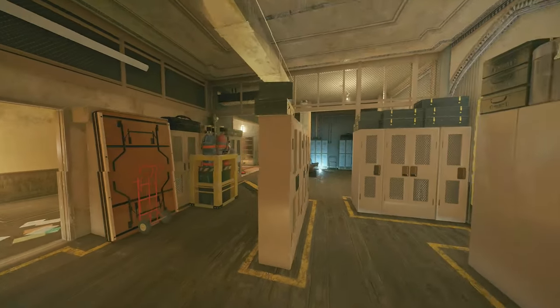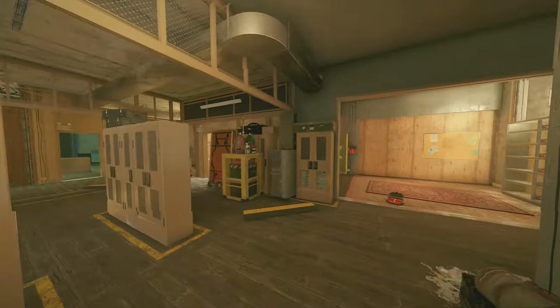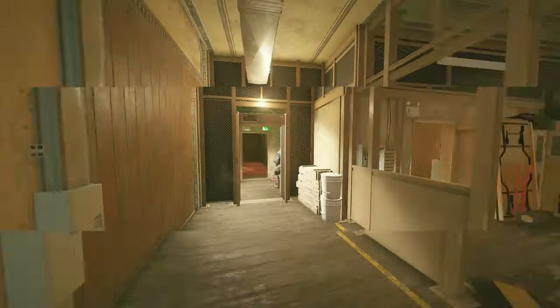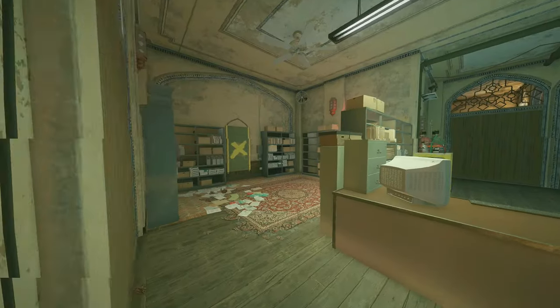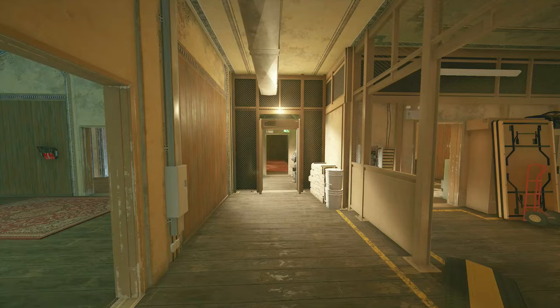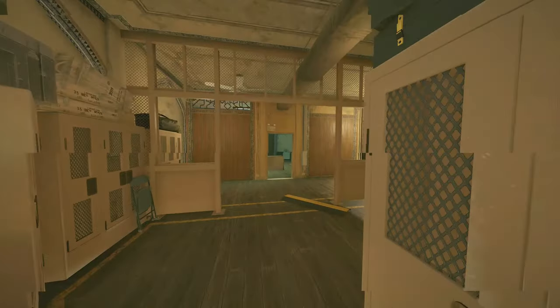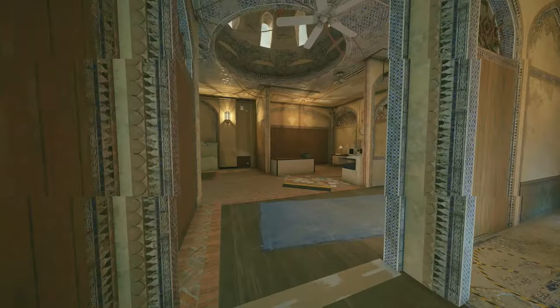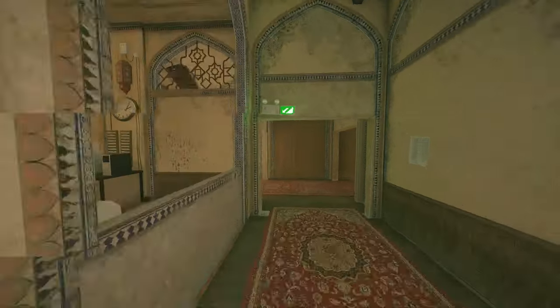Goyo is going to be another one of our anchors. We already have Azami holding down this back part of the objective, and we have Bandit in here. So Goyo can really do whatever he pleases — he can go back and forth and help out whoever he needs to, and if he needs to lurk or rotate around, he's fine with that as well. Just as a really quick recap: we have Azami, Goyo, and Bandit all anchoring. We have Valk lurking over here in Office. And then Solus is downstairs roaming.